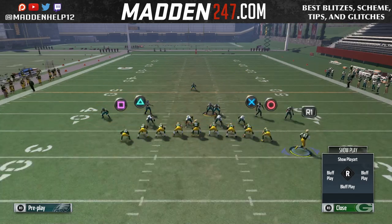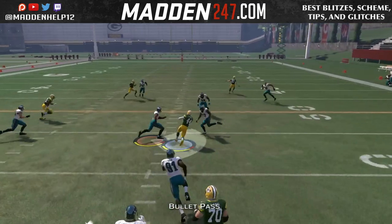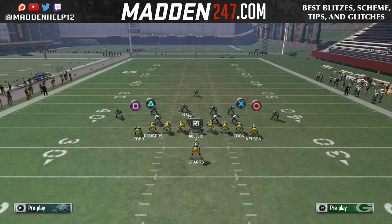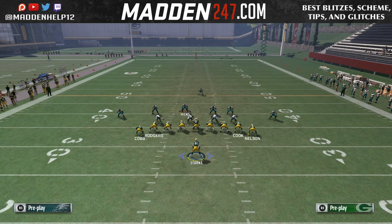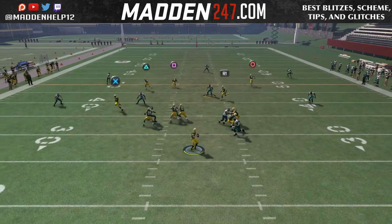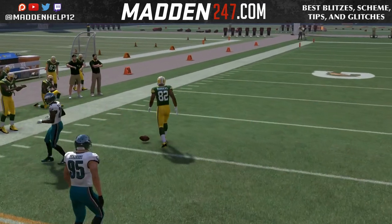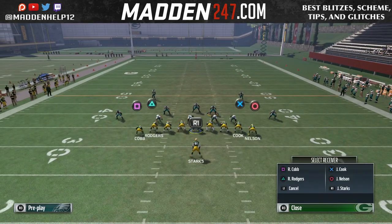The best route out of this formation is that post over the middle — it's going to be your last read, but it also gets wide open, especially if no one is usering it. More than likely they're not going to be usering that because they have to worry about the quick high point pass, the drag, and the slant. So they're going to be occupied usering all those underneath routes and even that high point pass to the quick receiver on the right.